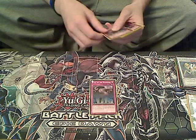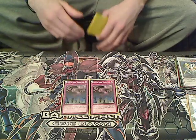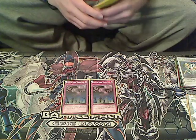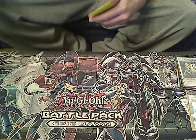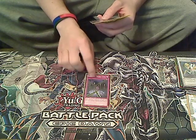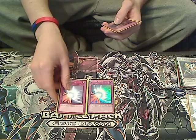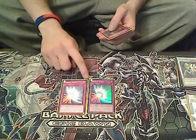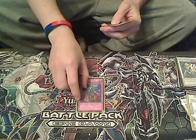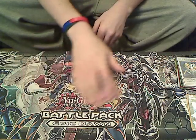For traps we run two Call of the Haunted — you can bring back your Quick Draw Synchrons, Junk Synchrons, or whatever you want from the grave, and use them for Synchroing or bring back dead Synchro monsters. We run one Fiendish Chain, which is very useful. We run two Mirror Forces, one Bottomless Trap Hole, and one Compulsory Evacuation Device. That rounds up all the main deck cards.